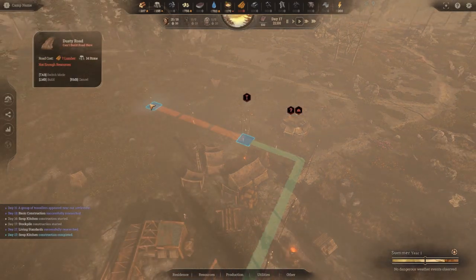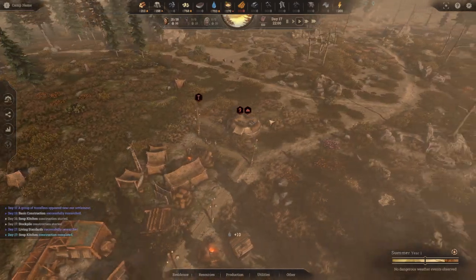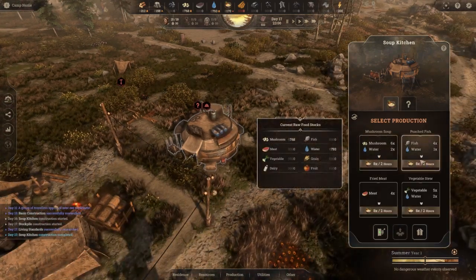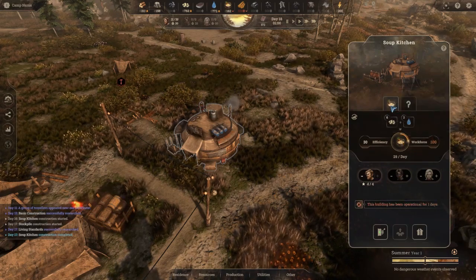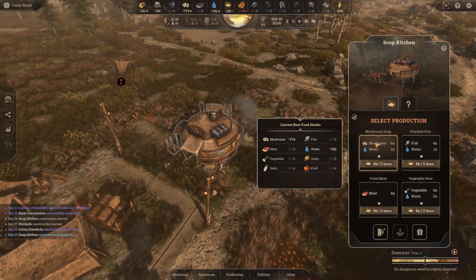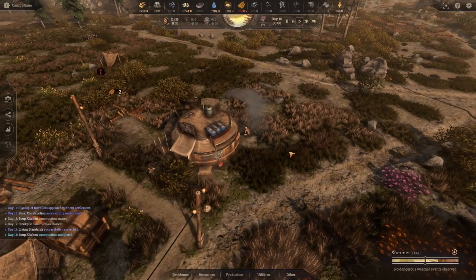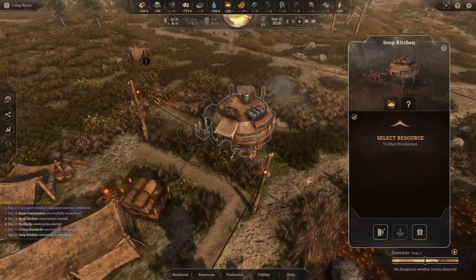I'll make our little road up here — but I don't have enough resources to do that yet, we can wait. Let's get some people in the kitchen. We can make mushroom dishes and fish dishes. We'll do the mushrooms for now because we've got 774 of them. We don't have any fish at the moment, so that's why it's not visible in that tab. Look at them working — this game is very cool. I really like it so far.